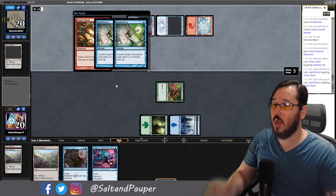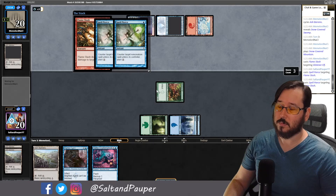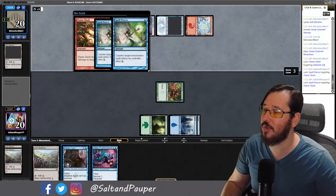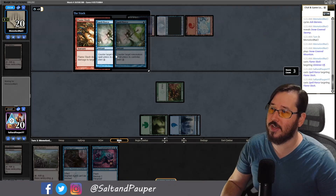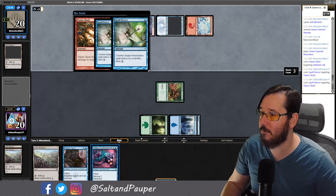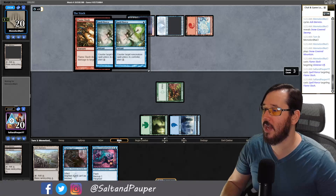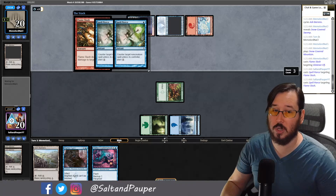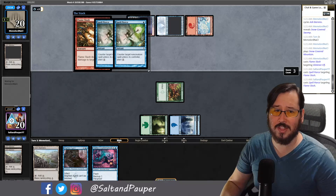I have the Cyber Cryptomancer which can pump one creature, but with no more Spell Pierce protection for untargeted removal like Fiery Cannonade, it's going to be tough. I should have let the first creature die after they tapped out — I was getting a time walk out of it. We draw a land, play Blighted Agent, and keep the Cyber Cryptomancer up. Opponent foretells a card and passes. We hit a Rancor, play it, but unfortunately opponent has a Counterspell rather than a kill spell. We still get in for two more poison.